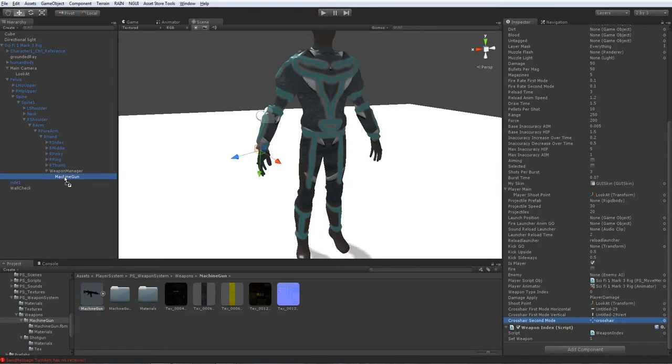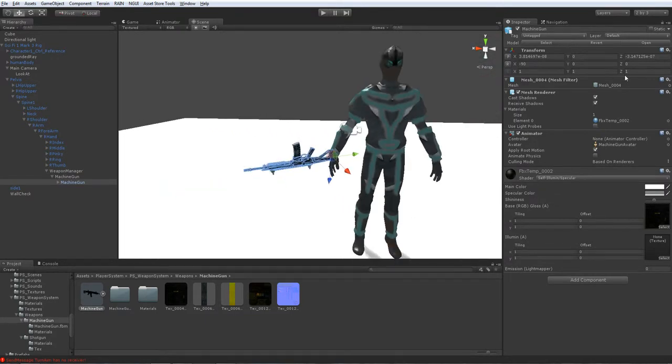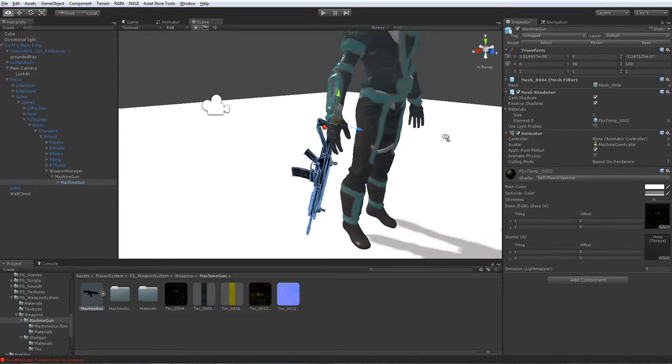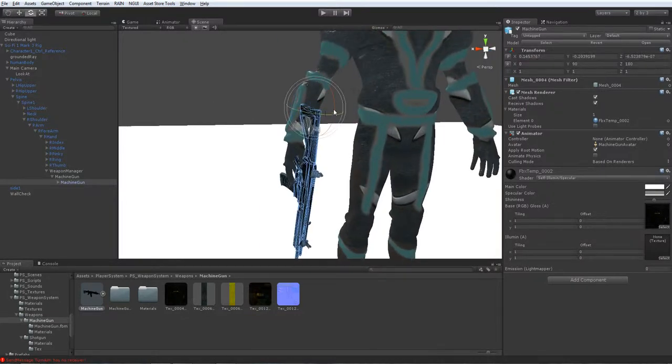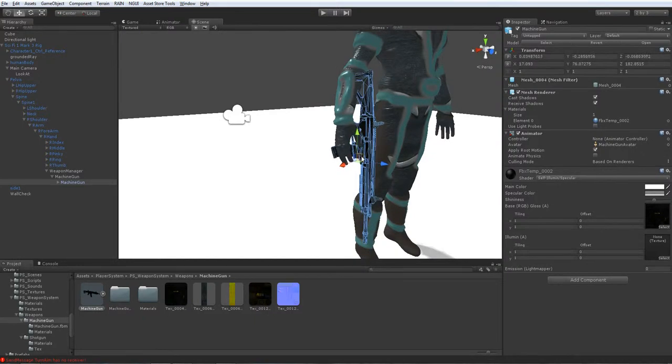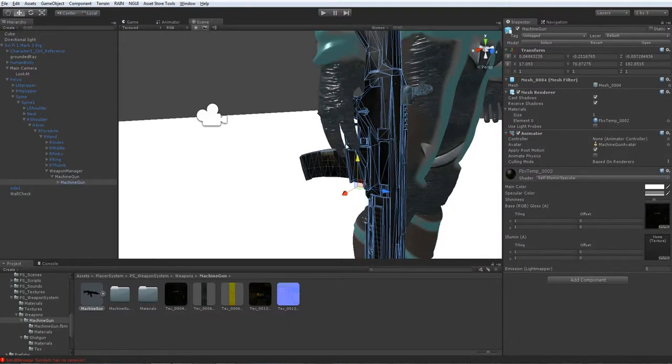Go to Machine Gun and drag and drop the model inside there. It's pretty big so I'll set it to one, one, and one — that makes it pretty small, we'll work around with that later. I'll make the rotation 180, then 90. I like it to be more like that, so you just set it up and I'll come back when I have the weapon set up.